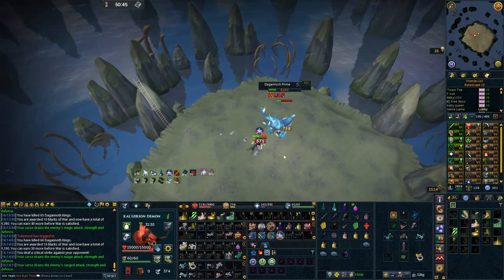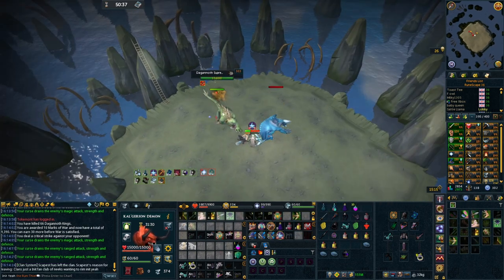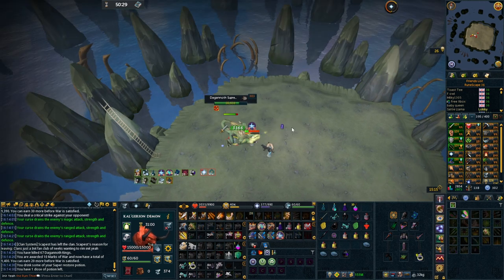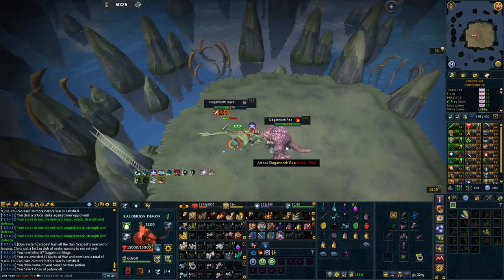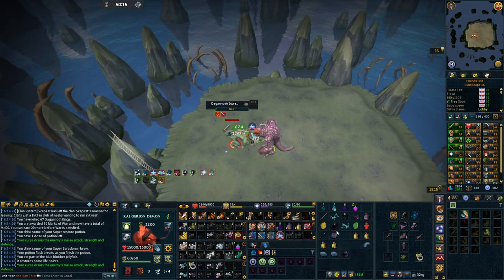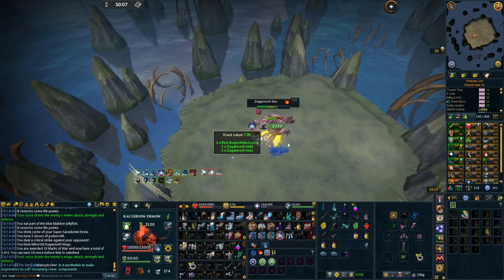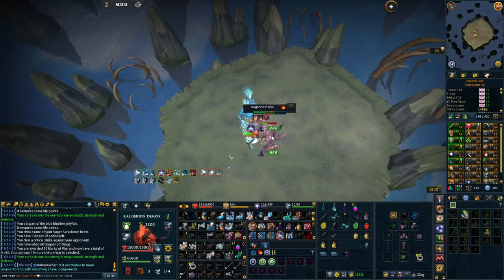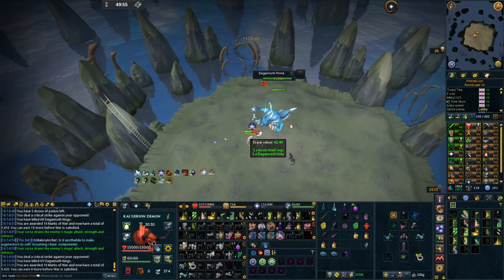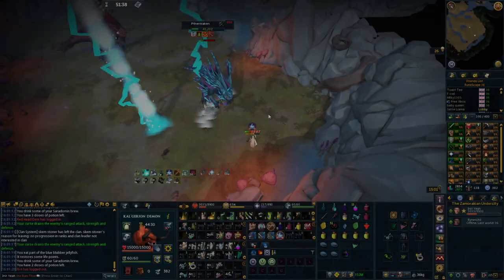The Channeler's Ring upgrade requires 10 Seers rings, and since magic is best-in-slot, everyone wants the Channeler's Ring, so prices have flown up. You need tribrid gear to kill all three combat styles. You can get the melee ring, ranger ring, and Seers ring from each respectively. The Seers ring is the prize, but all the other rings are still high in value. You can fly through kills, especially on a slayer task.